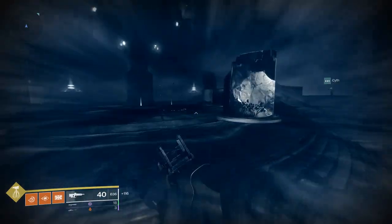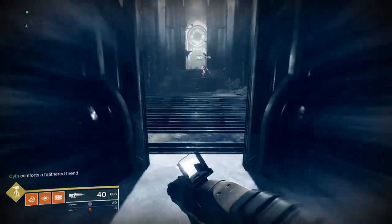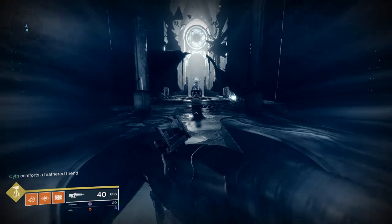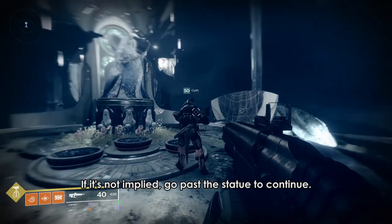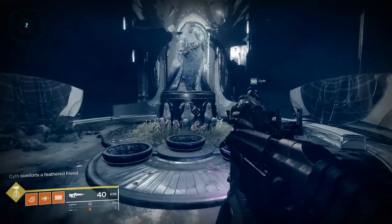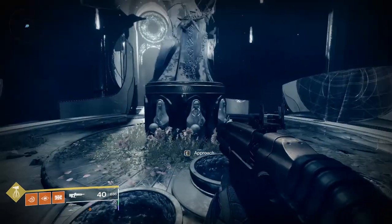When you kill Vorgeth, the door in front of you will open and you'll start the next section, which is another platforming section. The statue you see next will ask for your Dreaming City medallion. If you give your medallion to the statue, it will disappear from your inventory, but you will still be able to enter the Dreaming City. At the moment, I do not know of any other implications of handing in your Dreaming City medallion.